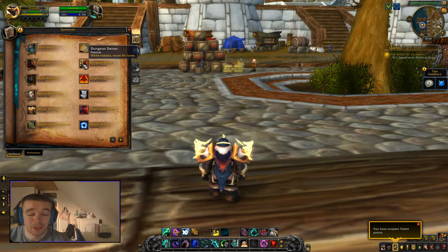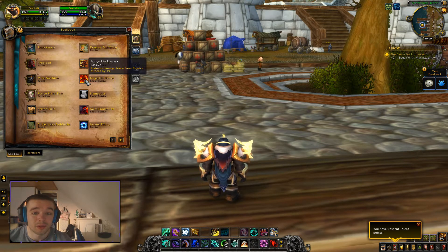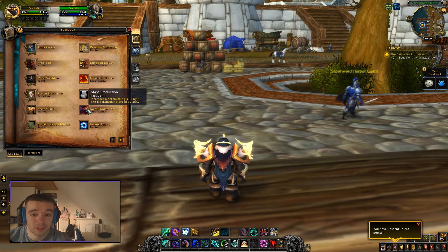Then we have Dungeon Delver — while indoors you move 4% faster, so inside dungeons and indoor battlegrounds you move faster. That's pretty cool. It also reduces damage taken from physical attacks by 1%, and increases blacksmithing skill by 5 along with blacksmithing speed.